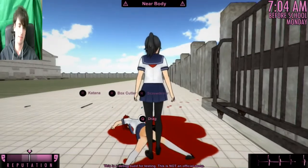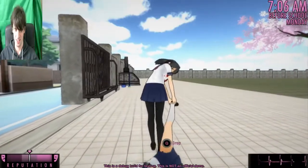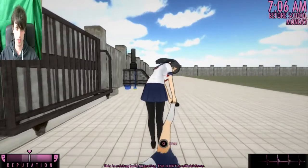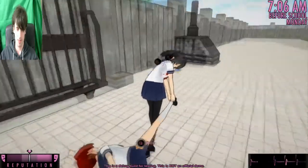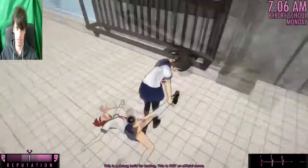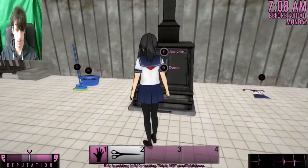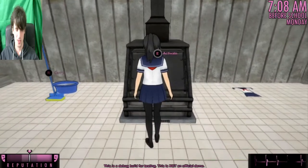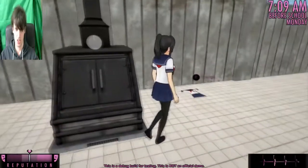Gotta dispose of the weapon, dispose of the body. The rest of the girls don't seem to mind - they're like, ah, well. I'm actually freaking out here. Alright, so we've got to dispose of the corpse - just chuck the corpse in the furnace. Mop up the blood and then we'll be fine. That's actually quite a fair bit of blood. Body's gone. What exactly was the weapon? Can I throw the weapon in there? There we go. Dispose of the weapon - it's done.